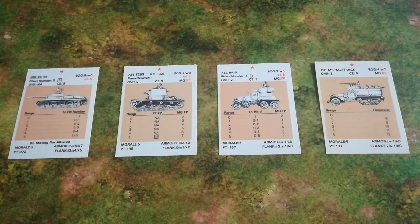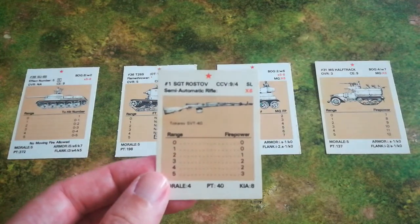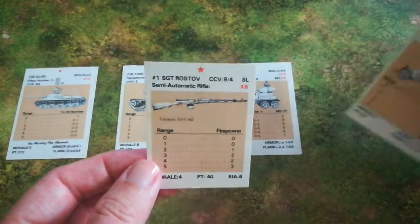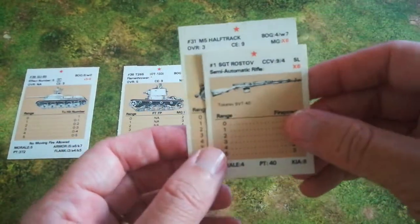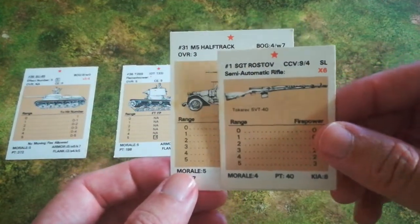Now when we use the phrase armoured fighting vehicle we usually think of at the weakest an armoured car and at the strongest a heavy tank and everything between. But in Upfront, armoured fighting vehicle is defined as anything that actually has a slightly bigger card than an infantry unit. So picking on the Soviets as an example today, there's an infantry card — good old Sergeant Rostov — and any card that's larger than that is an armoured fighting vehicle.